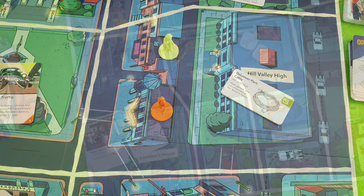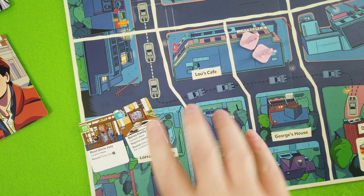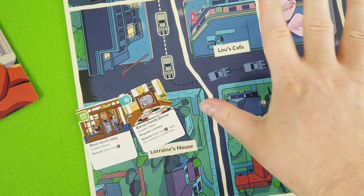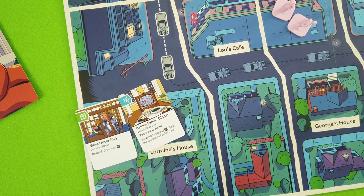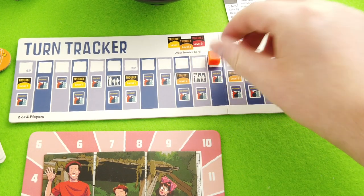Right now only the DeLorean cable part is waiting at Hill Valley High, so we should be okay there. We really have to start moving the DeLorean and make progress on the love meter. I'm thinking of moving down to Lorraine's house because we have two opportunity cards waiting there, and Lorraine isn't too far, so we could gain two power tokens and possibly Lorraine's locket item.